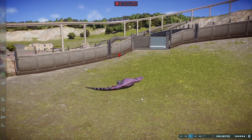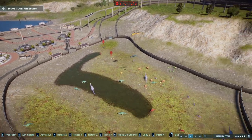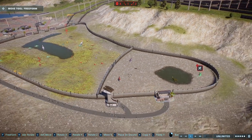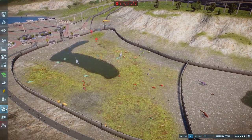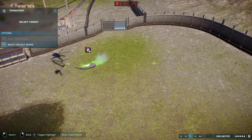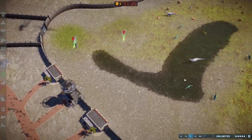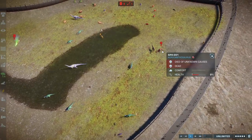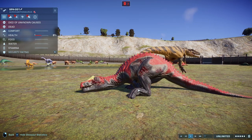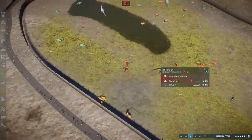Giganotosaurus takes on T-Rex out of absolutely nowhere — the T-Rex takes the win, getting five points! Giganotosaurus finishes last. That means both Spinosaurus and T-Rex will get the opportunity to fight Homalus Rex or each other. Giganotosaurus is going to finish in dead last — if you placed your bets on Giganotosaurus, it's over.